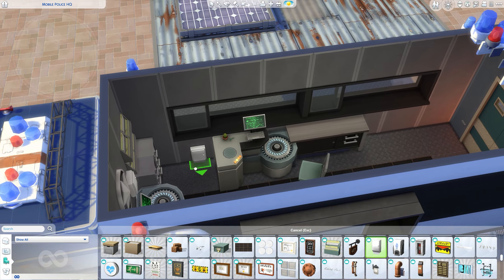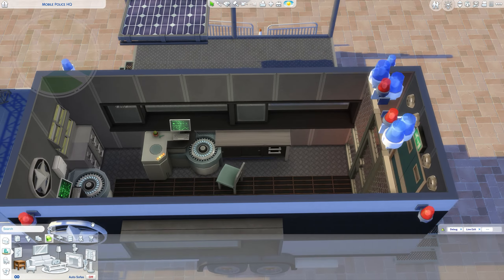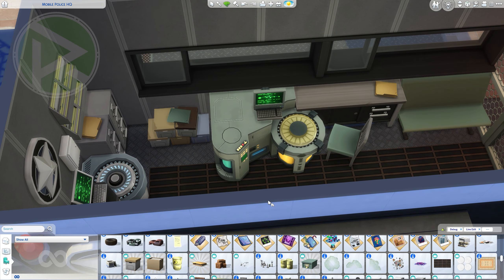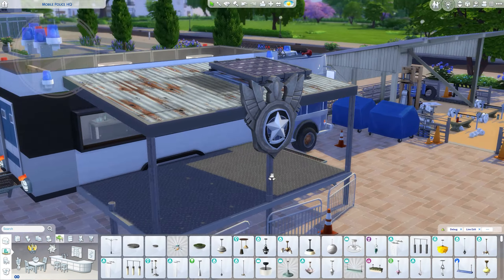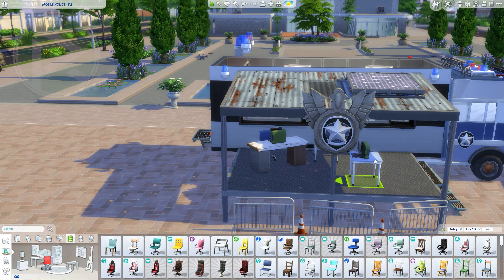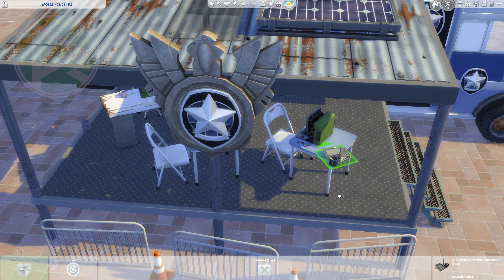Right now we are in the HQ commanding unit, where you're going to bring your evidence to test in the analyzer. I placed two analyzers here. At some point I switched one to the analyzer from the StrangerVille pack, but then I noticed it's not functional — that specific analyzer is not functional. I just wanted a different type of analyzer for style, but at the end it's just for the look. If you want two functional ones, just make sure to switch that one with the analyzer from Get to Work. I really wish they both did the same thing — one is just a bit different in look.